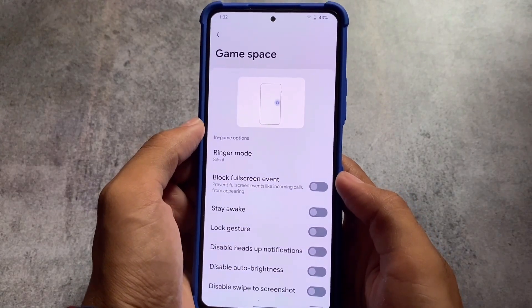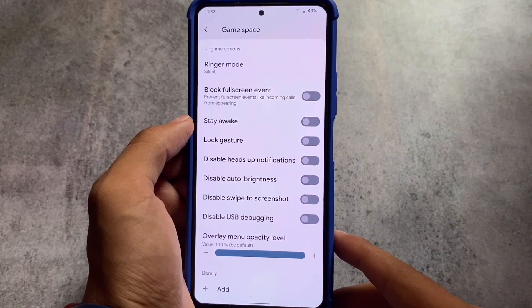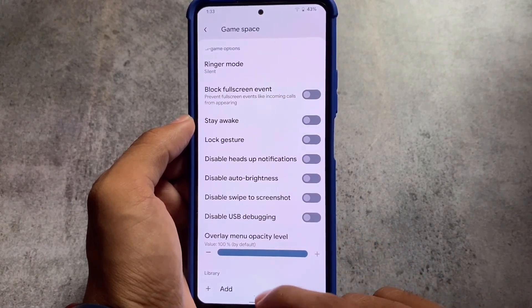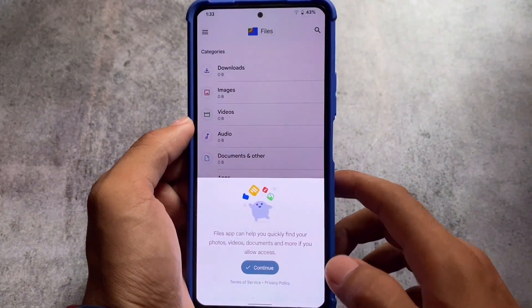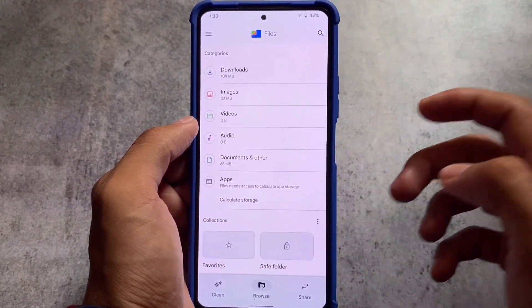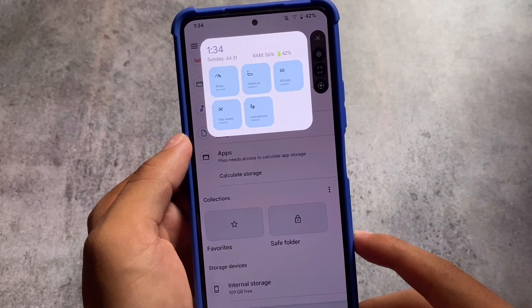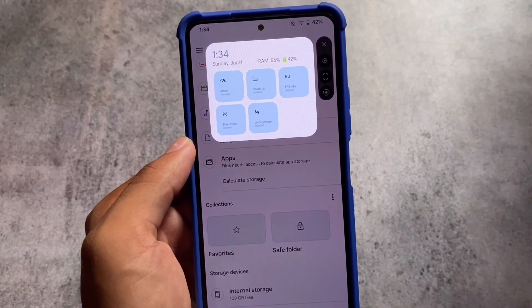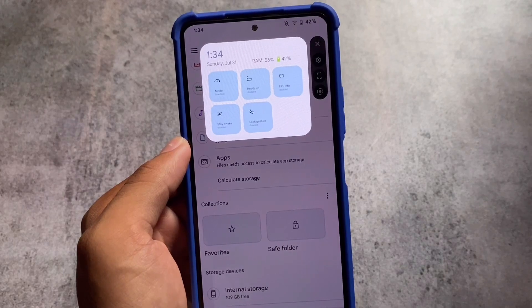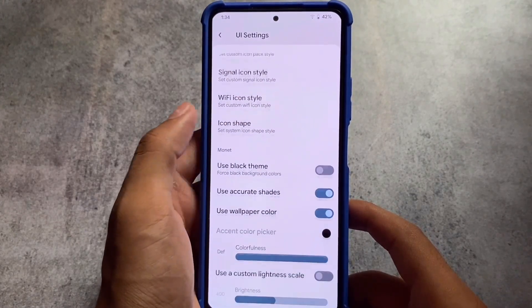Moving on to the Game Space option, which plays an important role for some users. I tried the gaming mode in this custom ROM — the first time it wasn't working, but this time it works. The UI looks pretty good: it shows you RAM usage, battery percentage, time, date, and day, along with a few options for which mode you want to use.